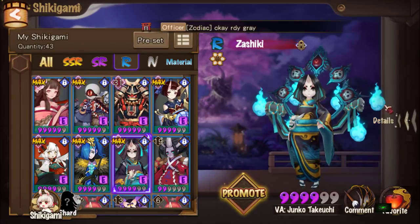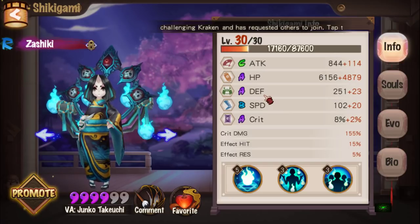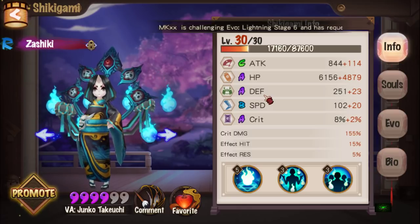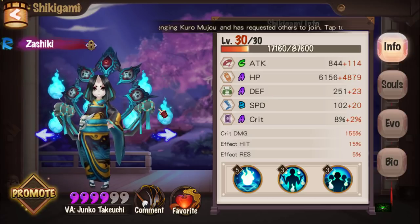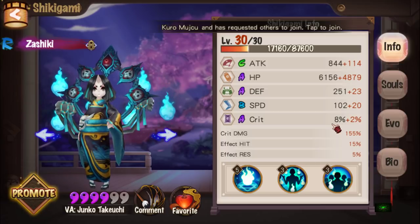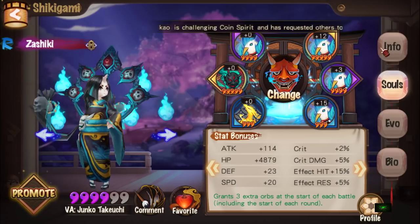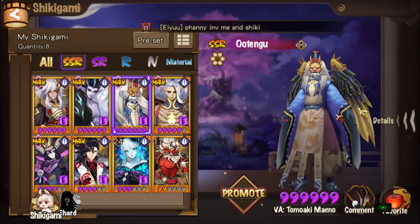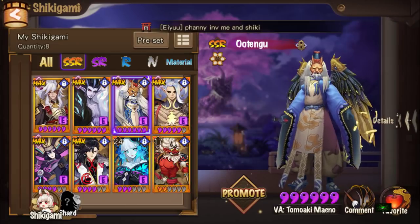For Zashiki, I put her in the fifth slot in the turn order — bunny, Seimei, first DPS, second DPS, then Zashiki — just to replenish orbs. I have her on an Azure set with random souls at 122 speed, so she moves slightly slower than my second DPS, Utengu, who runs at 123 speed.